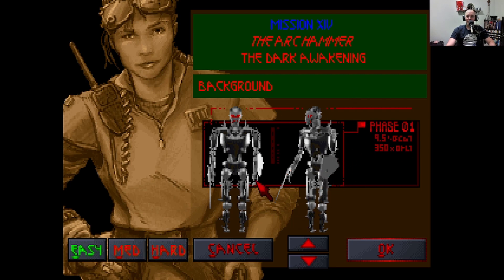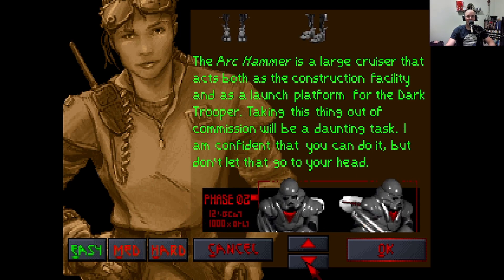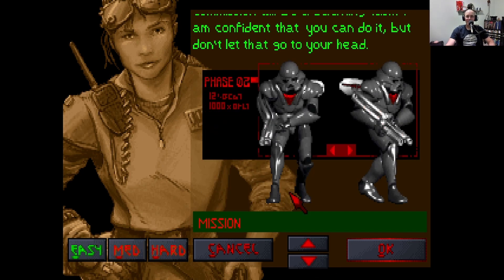It's the phase 1 dark trooper — the one with the shield and the stabby stab. I don't know if I've actually been stabbed by him, but I've not enjoyed his shield and his reflecting. The phase 2 is a more standard looking dark trooper. The exo-skeleton is now covered, presumably with frick metal.